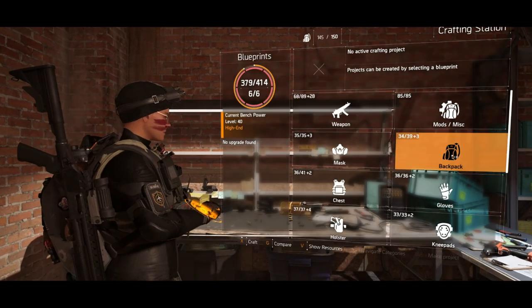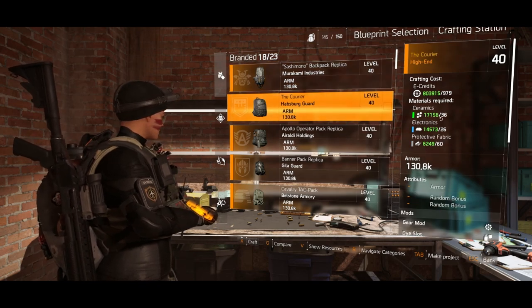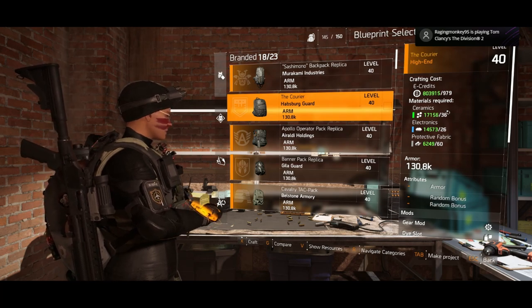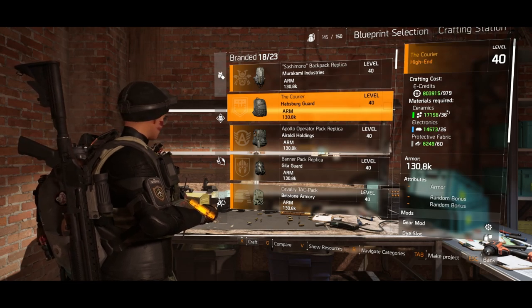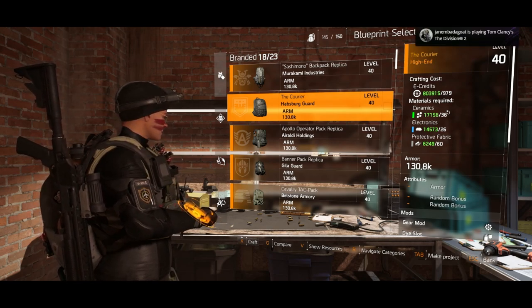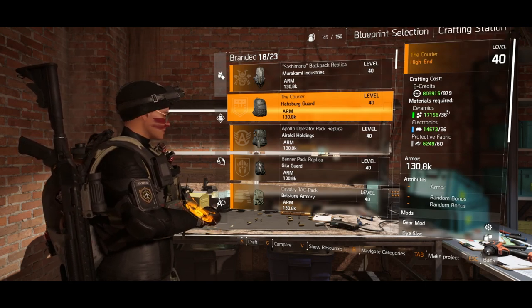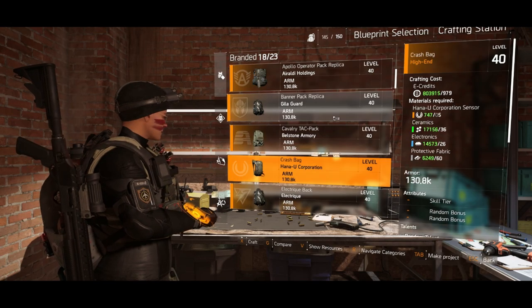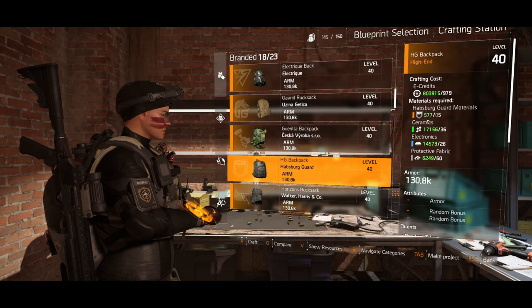Today I went to craft a backpack from last season — the HG backpack — and as you can see, it doesn't require any HG materials. This was a bug from back when this backpack came out; it was also the same for Hot Shots and other things. But there are only two things that seem to be affected that I've found: the named HG backpacks. If you scroll down and have a quick look at the regular one, you can see it does require the HG materials.